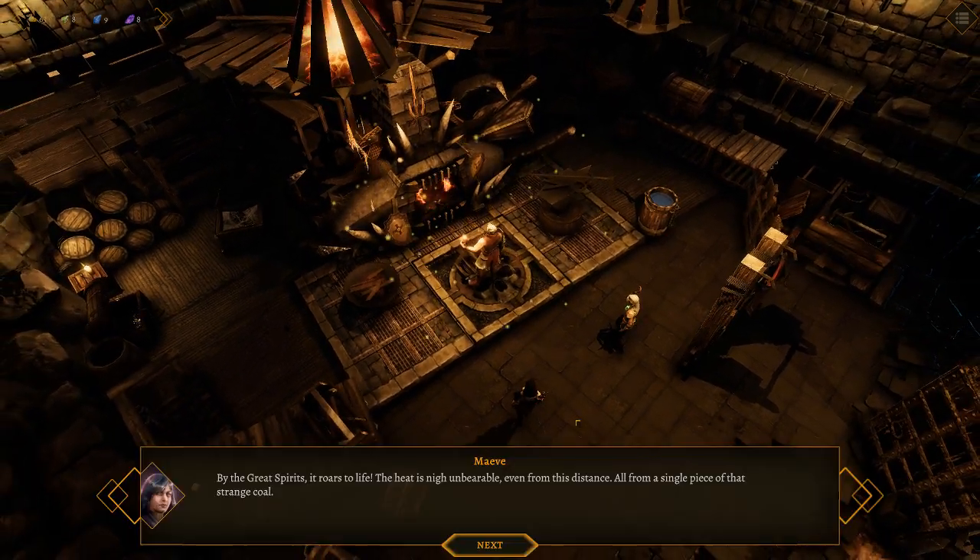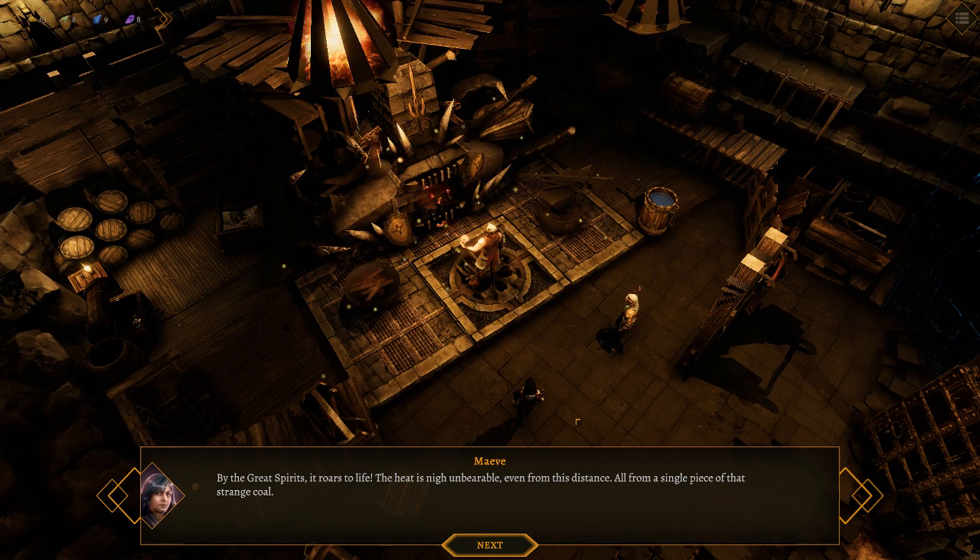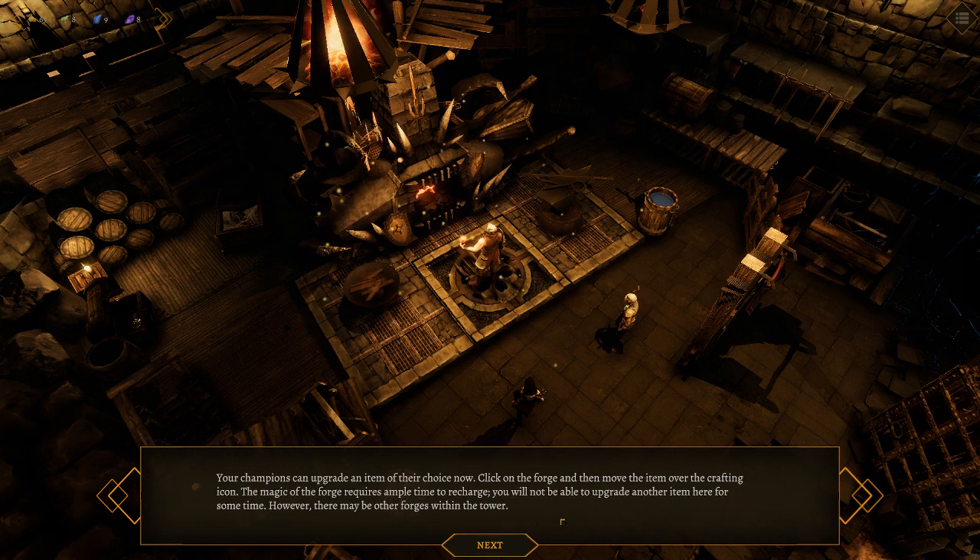Got a little bit of fire going. Nice. By the great spirits, it roars to life. The heat is nigh unbearable, even from this distance. All from a single piece of that strange coal. The champions can upgrade an item of their choice now — click on the forge and then move the item over the crafting icon. The magic of the forge requires ample time to recharge. You will not be able to upgrade another item here for some time. However, there may be other forges within the tower, as we have already discovered.